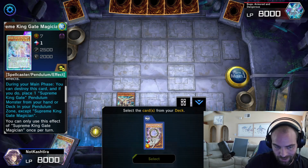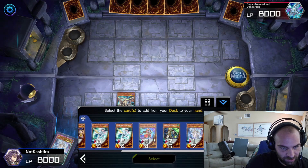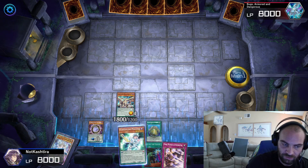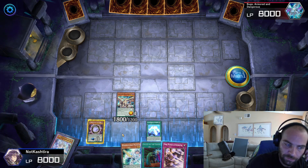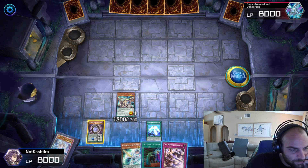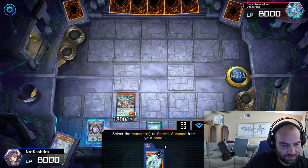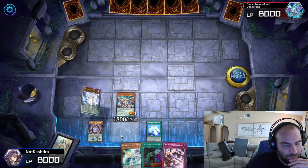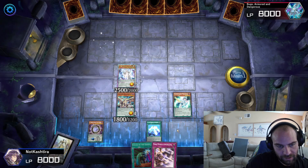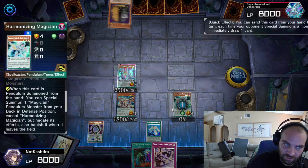This is our weakest opener so far. We'll Gate Zero. Star Pendulum Graph is going to search — if you don't need anything else, go for the Harmonizing; this will do an even more powerful play for you. But we can't do the anti-Nibiru play like this exactly, so we'll show you how to combo without going into Electrumite first. We'll summon these — Gate Magician from the Extra Deck, Harmonizing from the hand. Activate Harmonizing, and then Gate Magician.